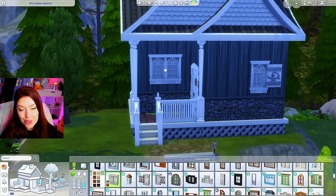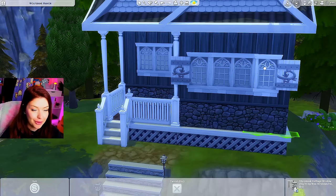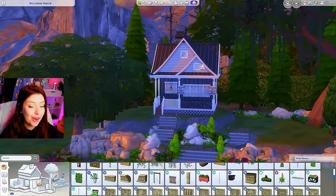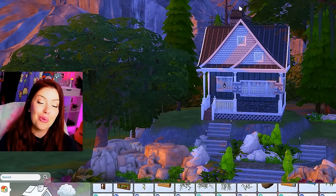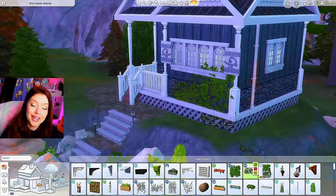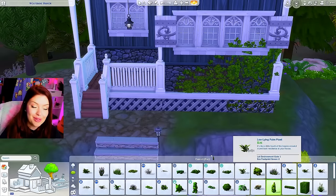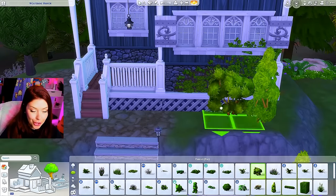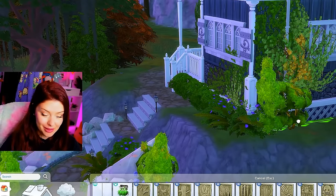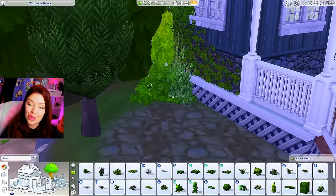For windows I'm thinking about using these ones from Cottage Living, maybe combining them at the front for a bigger shutter look. So there it is with the windows and a chimney. Now I want to start making it look messier — right now it looks too put together. To get that overgrown effect I'm using some Vampires vines going up the wall, some unkempt shrubs, and Cottage Living climbing plants on the side. I'll shrink those a bit and add wild grass along the side.